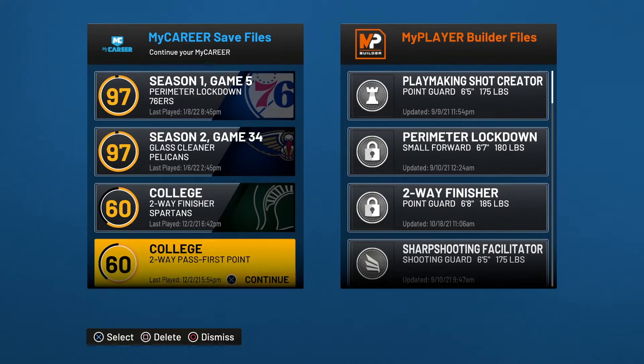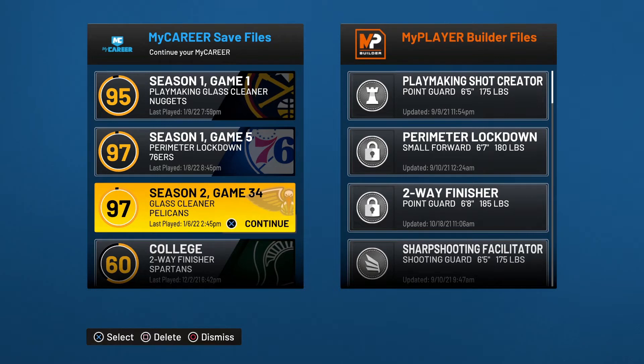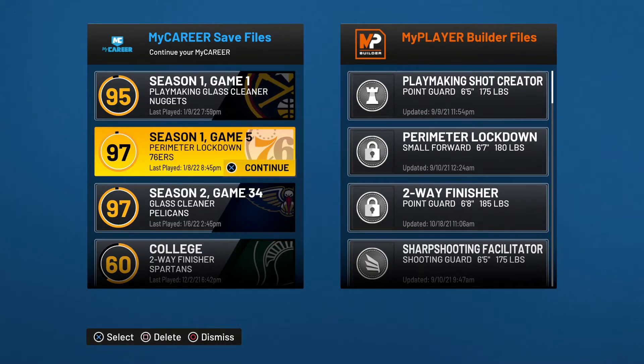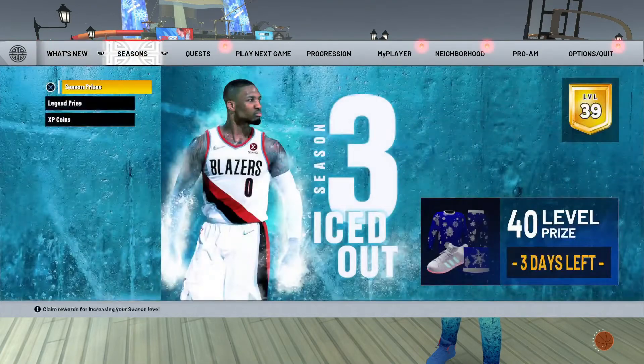I can't add badges to these builds because they are still in college. Honestly, I don't know what to put on these two characters — they already are perfect. Maybe I'll put it on finishing, since their shooting is perfect and their defense is perfect. I don't really need playmaking, maybe outlet passes. I definitely don't need the extra badge on defense, and the only thing I'm thinking about is appreciation specialist for those double XP events.